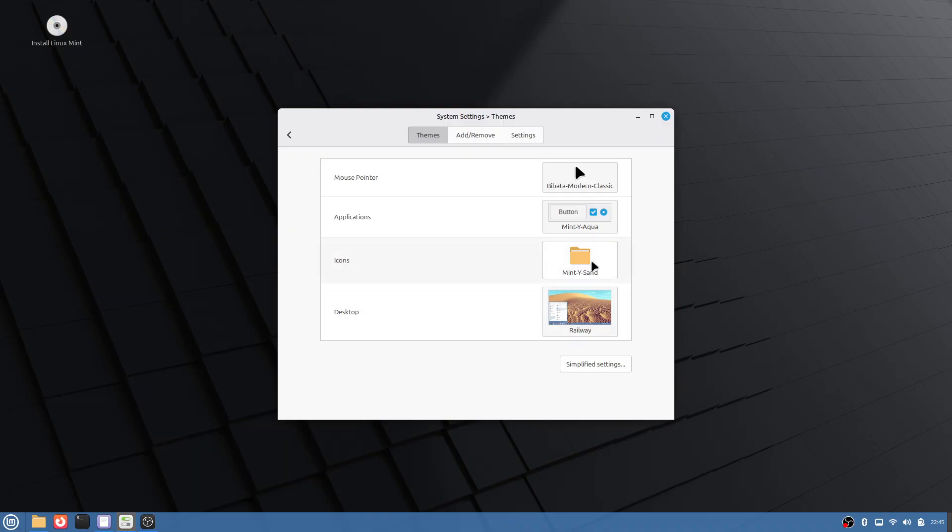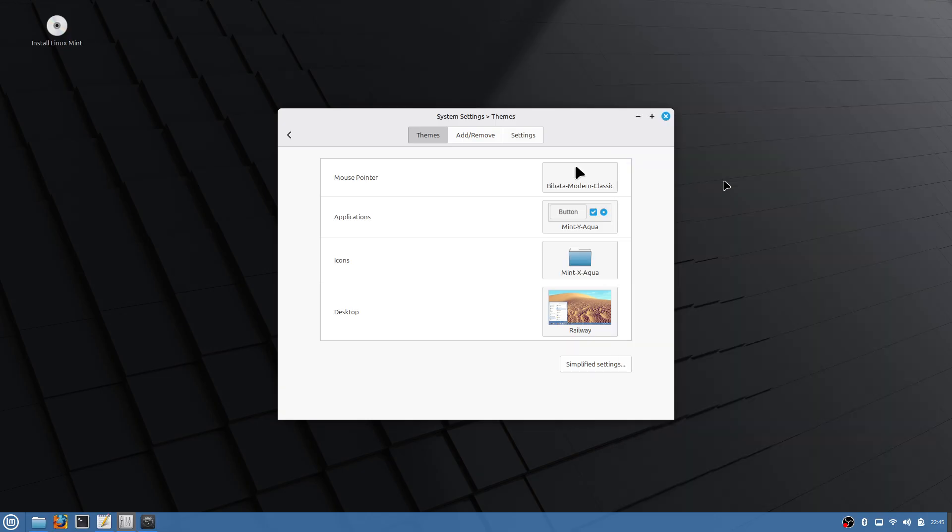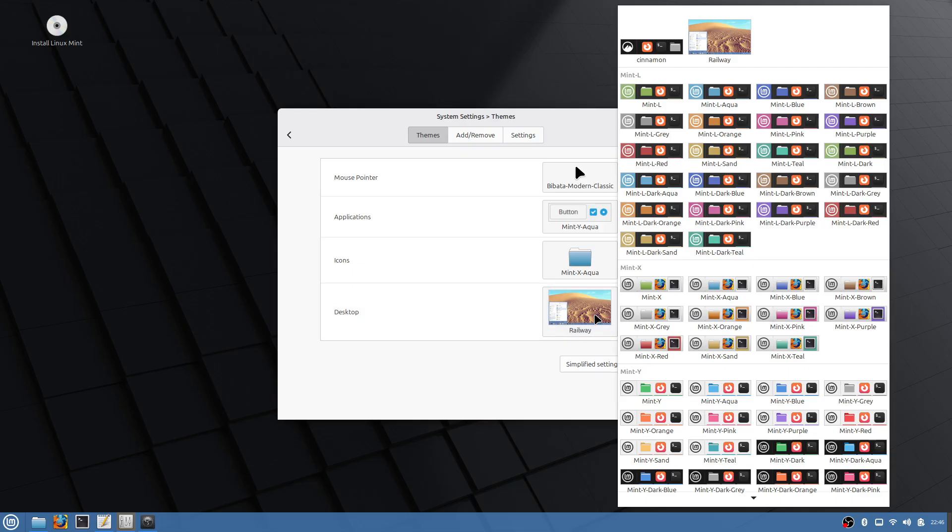I used to choose something like x-aqua here. I think that gives my icons what I think is a much better look — see the Firefox icon, I like the look of that. But anyway, we're going to try to make this look even better before we go to experimenting.